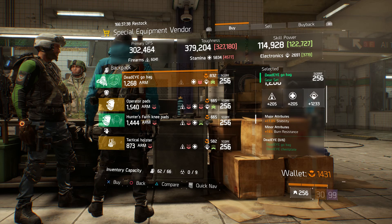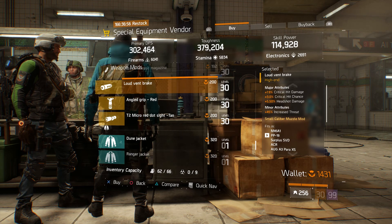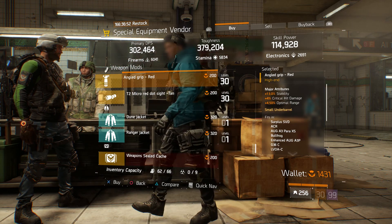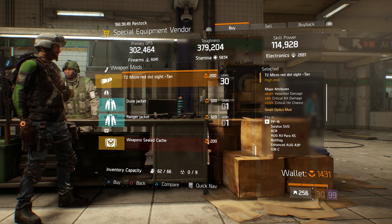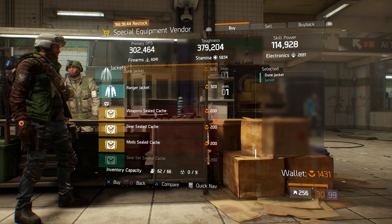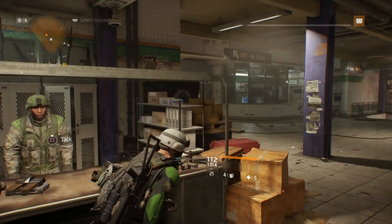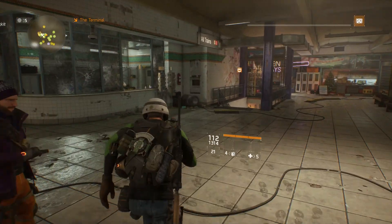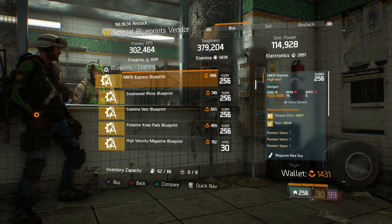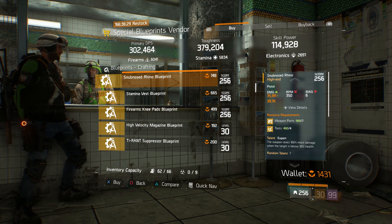Scrolling through: we have Sentry's Call, Alpha Bridge, Astute Gloves — everyone knows how I feel about Astute, still the same thing. Final Measure Gloves. A Prototype Electronics Mod with plus 3% Skill Haste — pretty low roll there. And a Prototype Performance Mod with plus 3.5% turret damage. For the Weapon Mods we have Quick Release Magazine, a Loud Vent Break — pretty decent — an Angle Grip Red, and the T2 Micro Red Dot Sight Tan — also pretty decent.